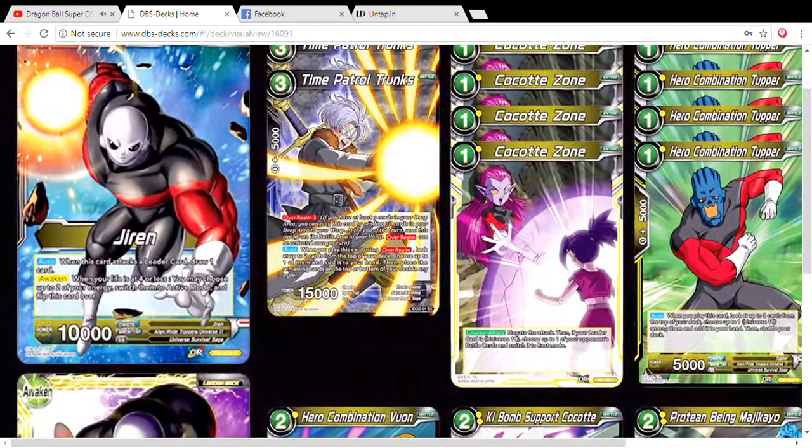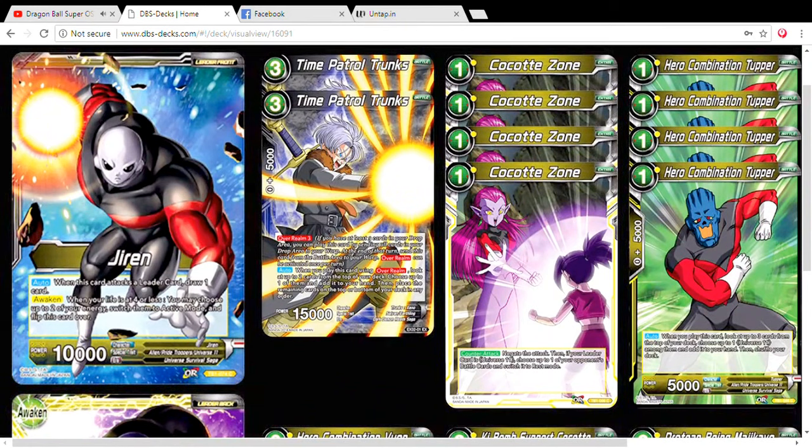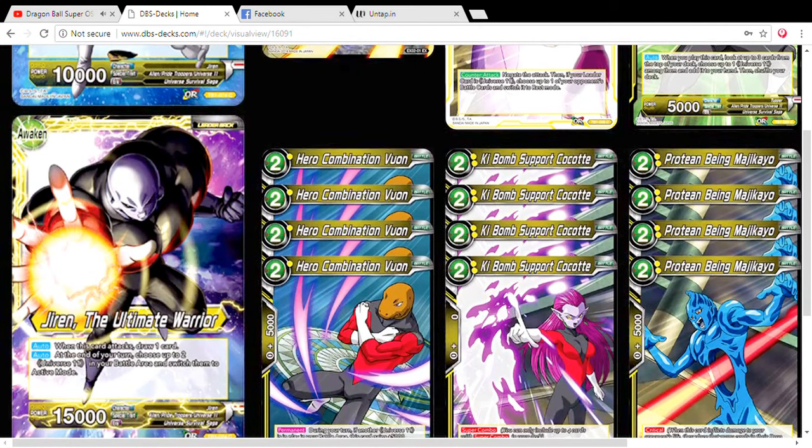Jiren is our leader for the deck and he's actually not bad for how tricky yellow is in this game. His pre-awakened effect is like every other leader in the game from the other universes — he awakens at two energies and so forth. The awakened effect is Jiren the Ultimate Warrior, and his effect states: when this card attacks, you draw a card. At the end of your turn, choose up to two of your Universe 11 battle cards and switch them to active.